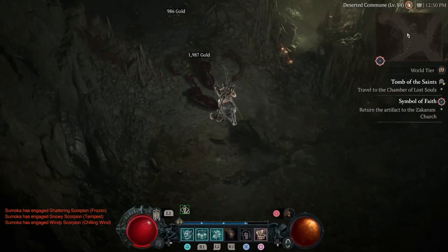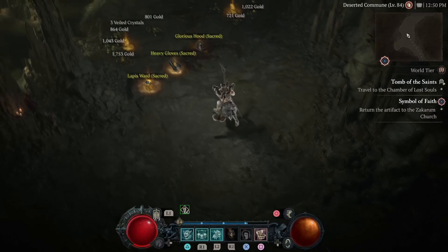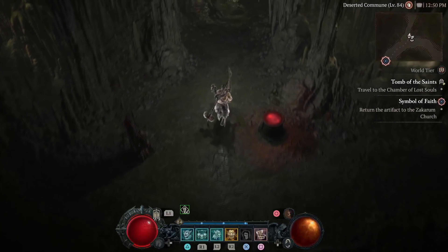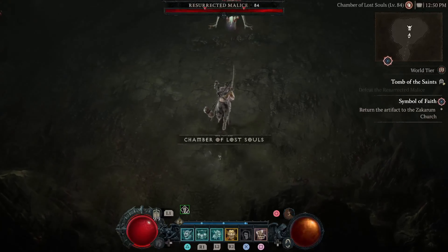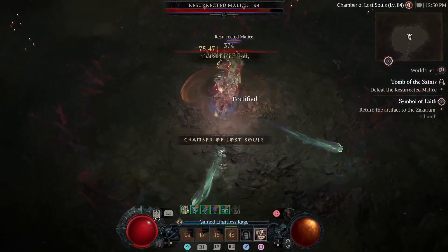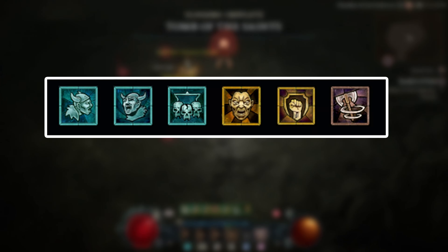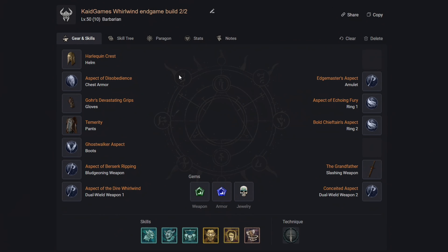Now let's move over to the second part where I will show you your endgame build. By this point you should be familiar with the whirlwind playstyle and what gear stats you should look out for. I tested multiple setups and builds and this one was the best. For your skills, we want to use war cry, rallying cry, challenging shout, wrath of the berserker, iron skin, and whirlwind.